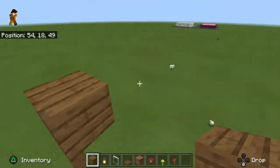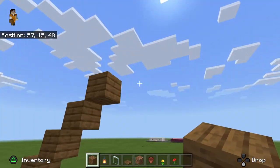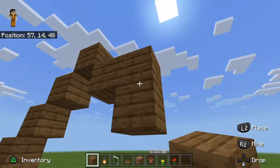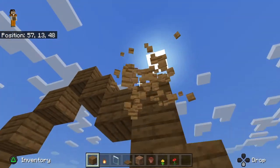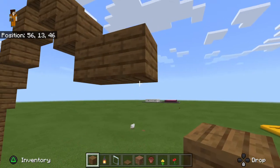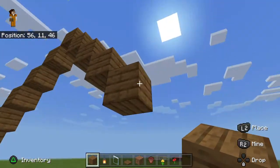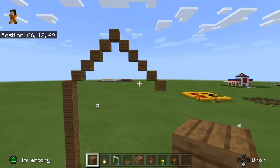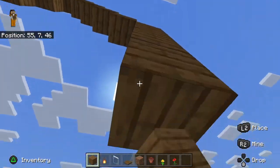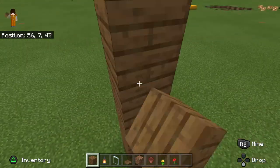Now this will be our ledge and we're going to do that coming down, just like this as I'm doing it. Now that it's like that, we're just going to break out this extra and then come down from it. This right here will be the base frame of our house — our cozy cottage.